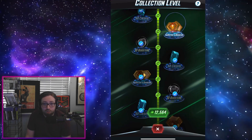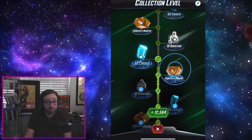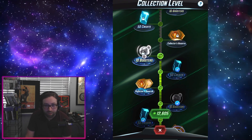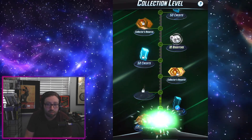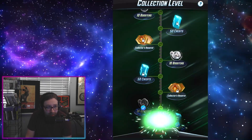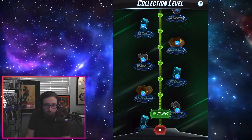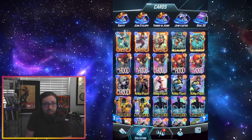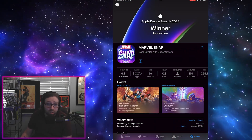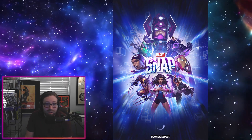This essentially gets me enough tokens to buy a new Series 5 card or two Series 4 cards in the future, which will be very helpful for those weeks where maybe you don't have enough spotlight caches to guarantee what you want. I'm very pleased to report this does work. My first pull out of the spotlight cache was Kitty Pride, who I already owned — it seems it gave me a random variant instead since I had all the currently available Kitty ones. Then I had the other three cards being Jean, Knull, and Living Tribunal, so I got the spotlight variants for all three.